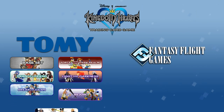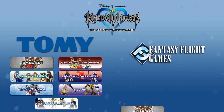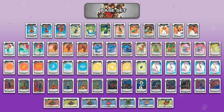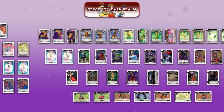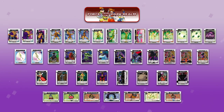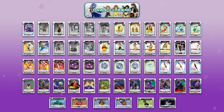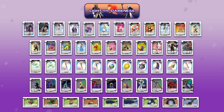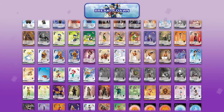Tomi released a total of seven card sets in Japan, while Fantasy Flight Games only released the first four sets internationally. The base set, A Darkness Awakened, and Light and Darkness set featured characters from Kingdom Hearts 1 and all shared the same standard card layout. The sets including and after Break of Dawn featured characters from Kingdom Hearts 2 and an updated card layout.